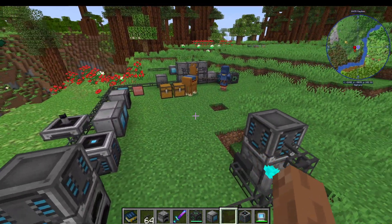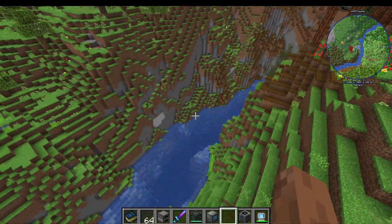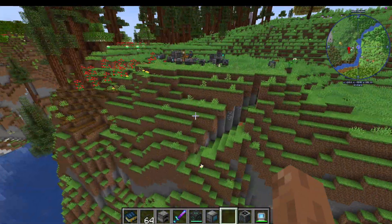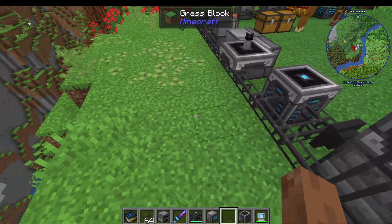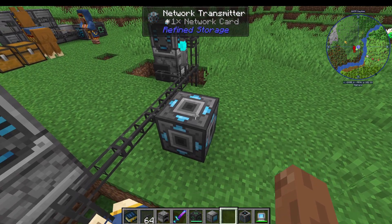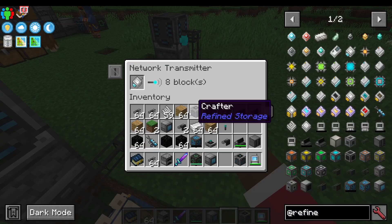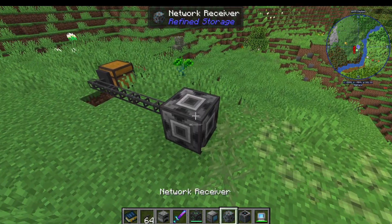Let's say I've got my base over here with this wonderful storage network, but I actually want to do some stuff over this canyon here, and I don't want to have these cables coming all the way over here. So what do I do? I'm going to need a network transmitter, a network card, and a network receiver.